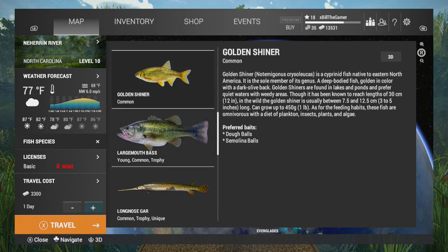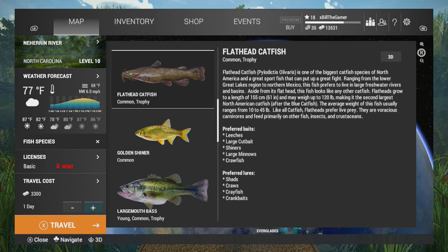If for any reason we do hook onto a flathead catfish, these go like 30 pounds upwards. They can obviously be a lot smaller, but I think the trophy size is around 30 to 36 pounds or something.